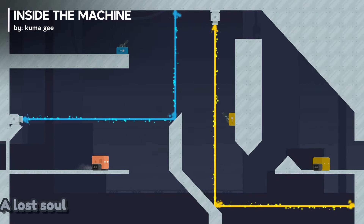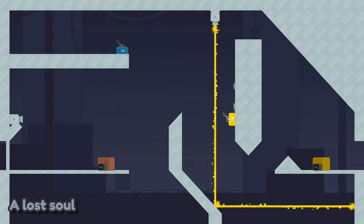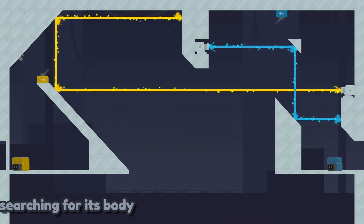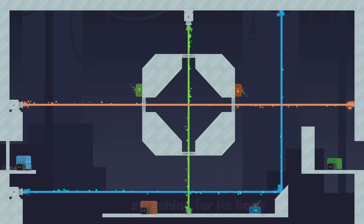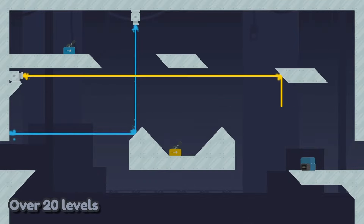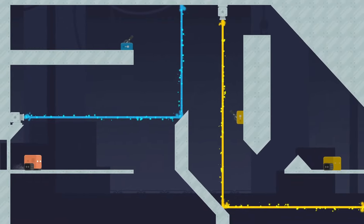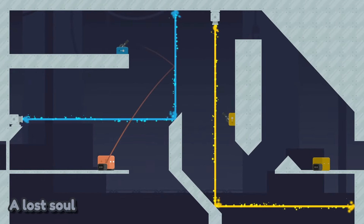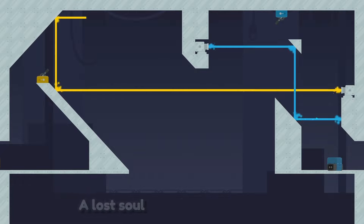Number 2. In Inside the Machine, you embark on a soulful journey through challenging puzzles as you search for your lost body. With over 20 unique levels, you navigate from machine to machine, controlling them to reach your ultimate goal. Will you reunite with your true body or remain lost in a foreign vessel forever? Test your skills in this simple yet challenging puzzle game where every move brings you closer to your destiny.